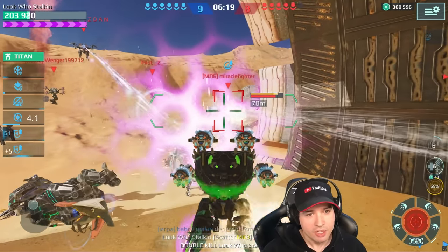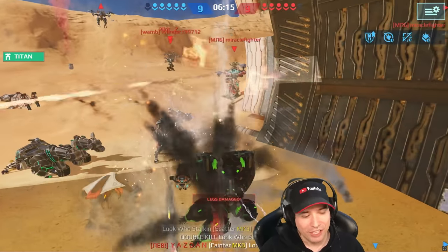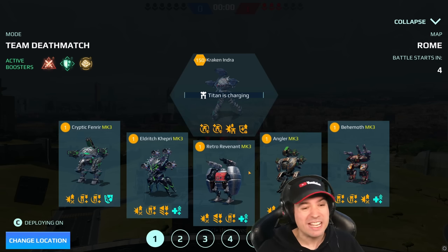And now it's time for me to die — the enemy is doing a lot to make that happen. One thing I forgot to mention: the Scatter and Havok is best used on a Scorpion. It's by far the best Scorpion build you can run.